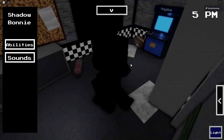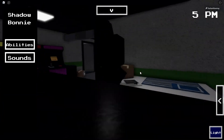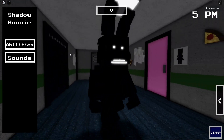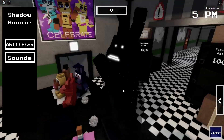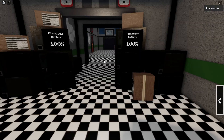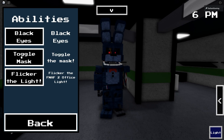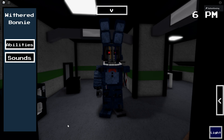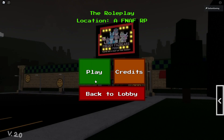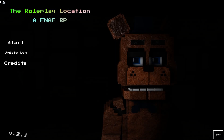Next up is Shadow Bonnie. There's a secret room! That's awesome — there's a little sticky note and everything. There are no badges in this game yet, but when they come out I'll be doing videos on them. There's a little Puppet in the vent down there — maybe that'll be the first badge. We also gotta check out Withered Bonnie, one of my favorites. You can put on a mask and flicker the office light.